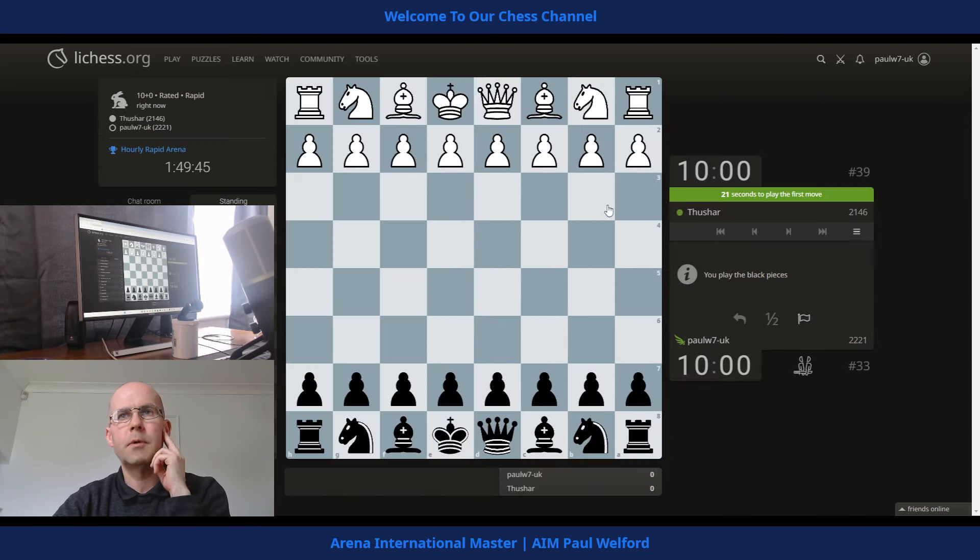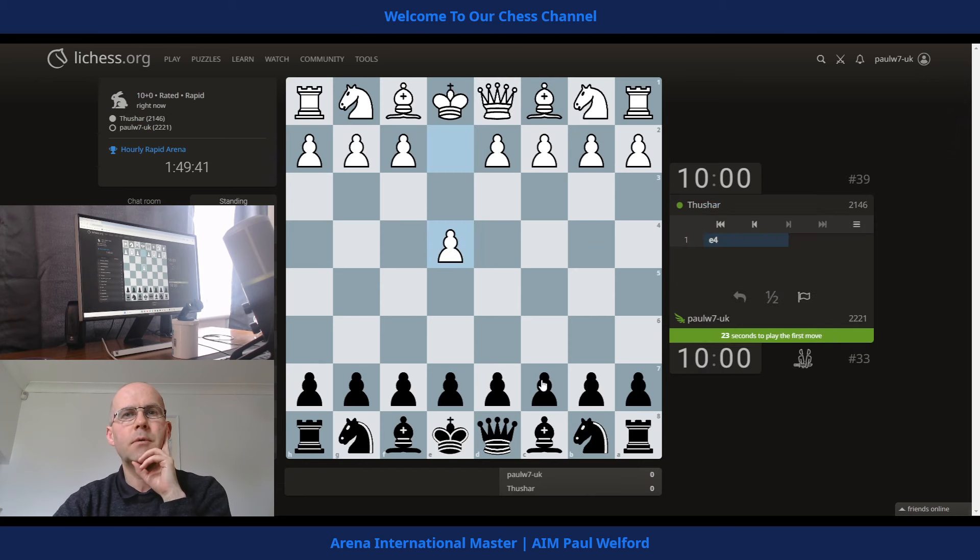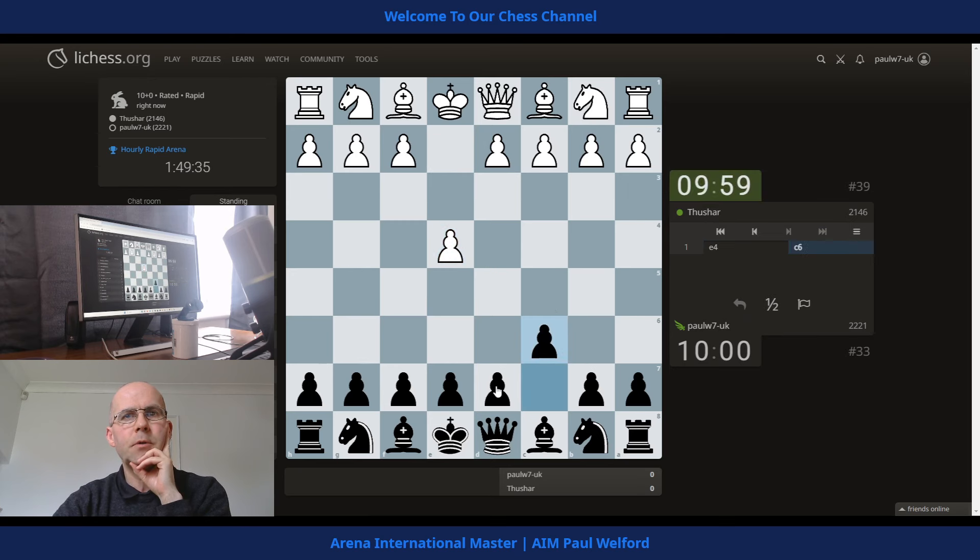Okay, 2146 - good luck. We've not played before, no head-to-head score. 3000 games for our opponent, that's very good. I'm just debating whether to do the Sicilian this time, but I'll stick to the Caro-Kann. I'm going to throw some Sicilians in now and again just for variety.